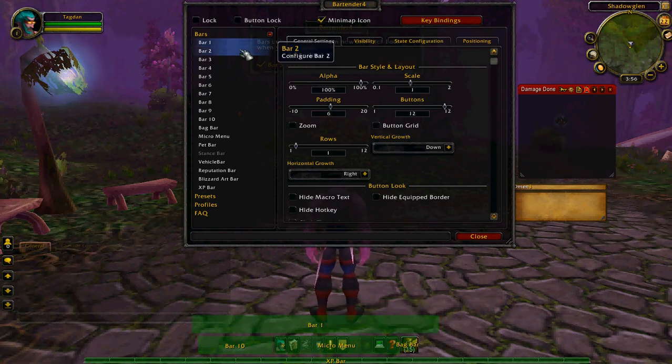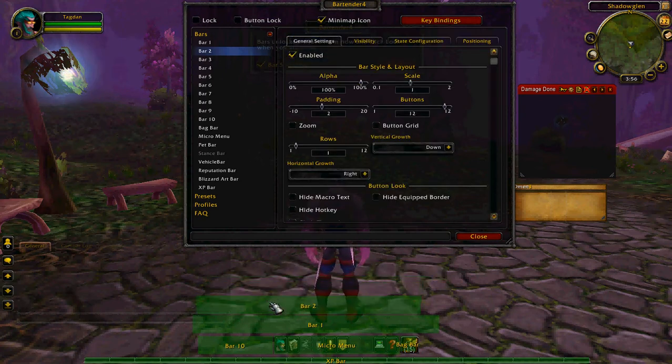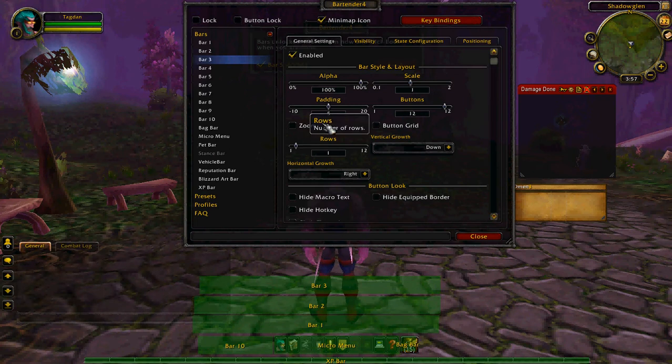Bar 2 — same idea, right on top. Make sure everything has a padding of six so that everything is the same size. Padding is the space between the icons. Then for Bar 3 you're gonna do something a little different — make the rows all the way down to one, same number of buttons, padding six.